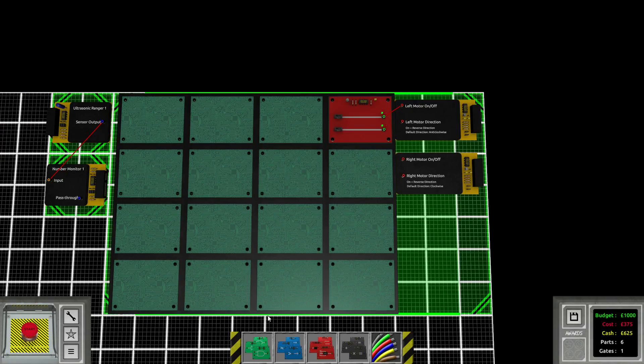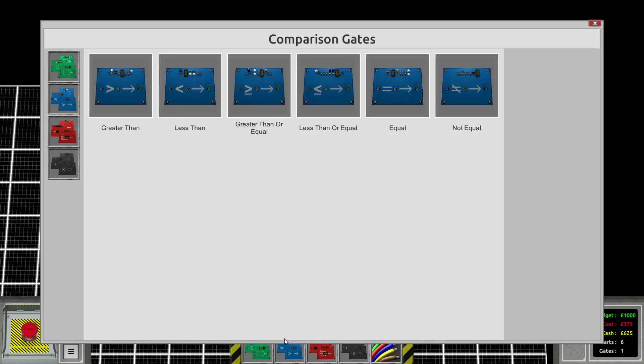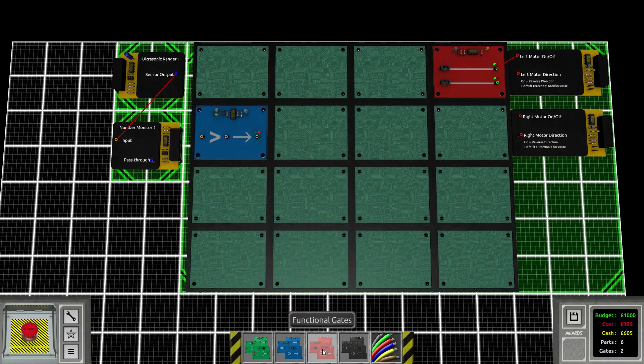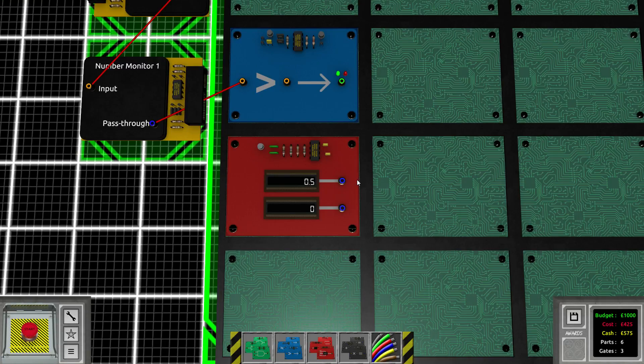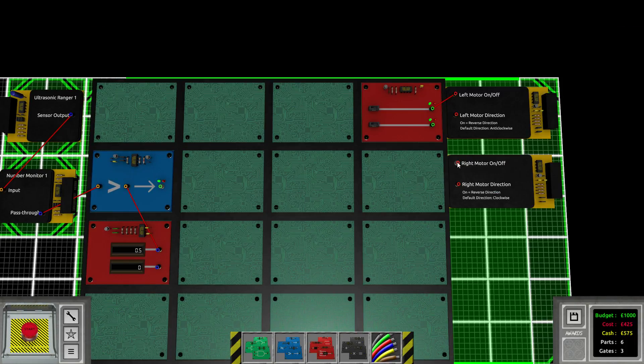Now we have to detect the range. All we have to do is compare the number. The ultrasonic ranger can only measure a distance of about one meter, so that's what we'll start with — but one meter is the maximum, so we would have to go a little bit lower. Let's add a greater-than and a static value. If the ultrasonic ranger reads greater than 0.5 meters, we can hook this up right away — then we want to make the right motor go.